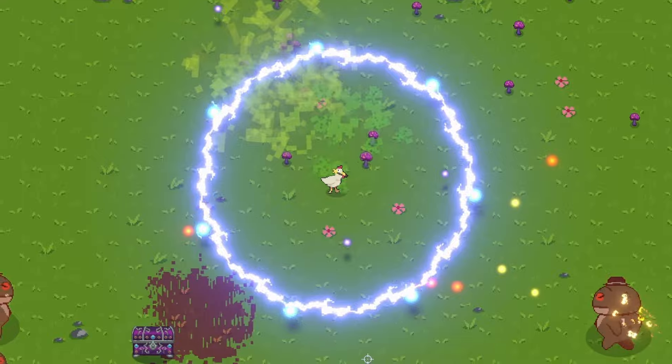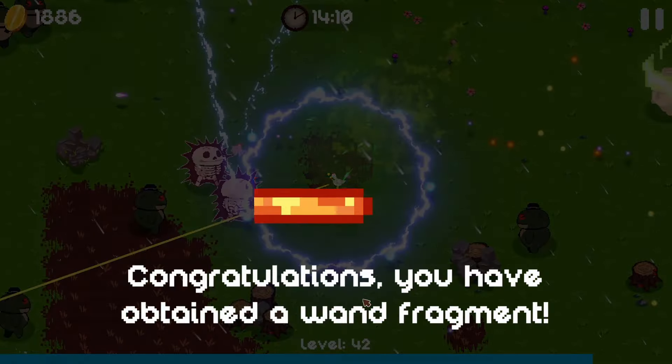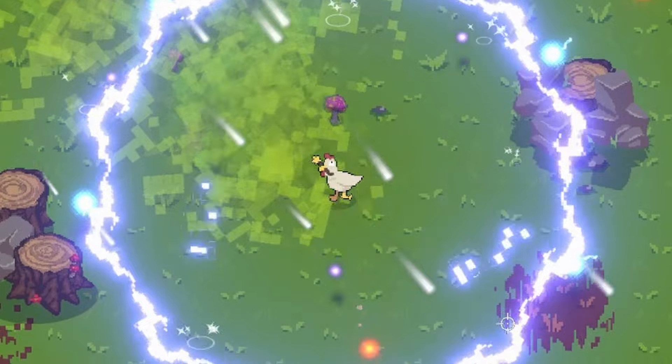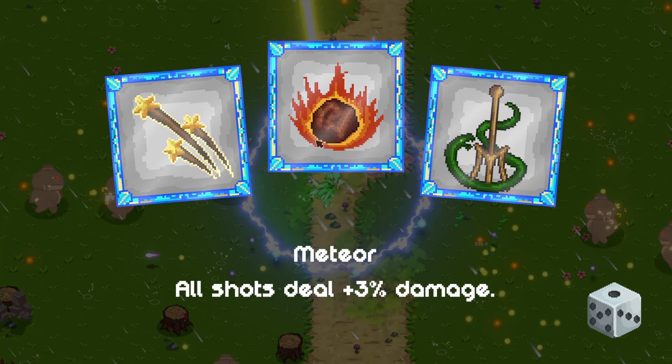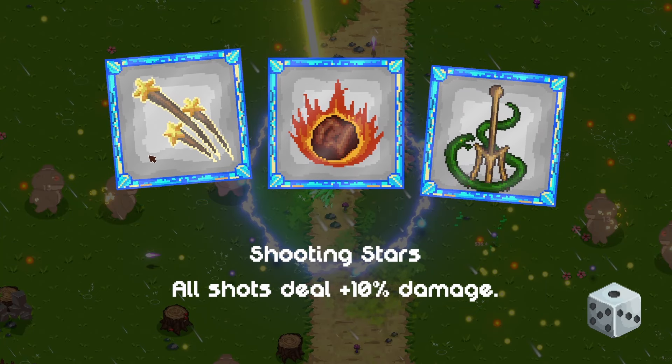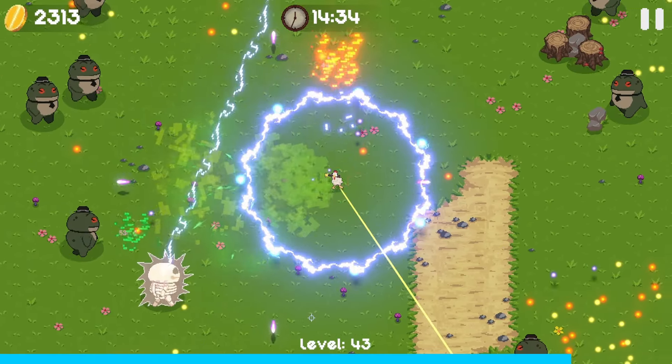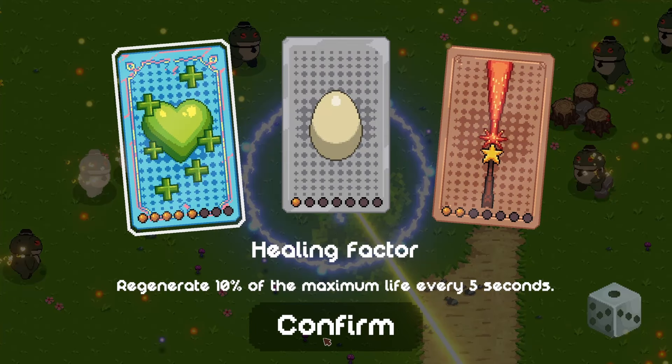They can't even get close to us. We got a wand fragment - that might be a pretty decent wand upgrade for us. We're getting some funky upgrades now: all shots deal plus 10% damage - that sounds insane. There's frogs in tanks - what is happening? I'm gonna take a healing upgrade here just to be careful.